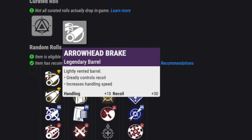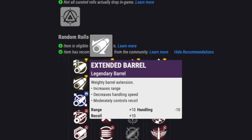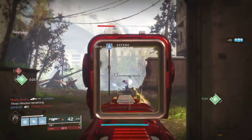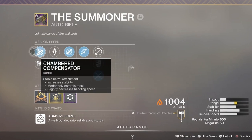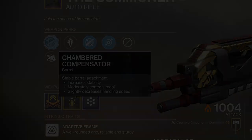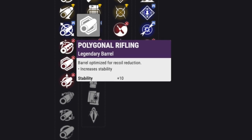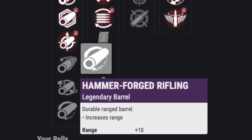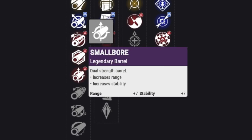For barrels: Arrowhead Break is nice — plus 10 handling and some recoil control. Extended Barrel adds 10 range and recoil control but takes away 10 handling; handling is good on the gun so it won't hurt too bad. Chambered Compensator is nice with plus 10 stability, moderate recoil control, and a 5 hit to handling. Polygonal Rifling boosts stability by 10, Hammerforged Rifling does the same for range, and Small Bore gives plus 7 to stability and range.